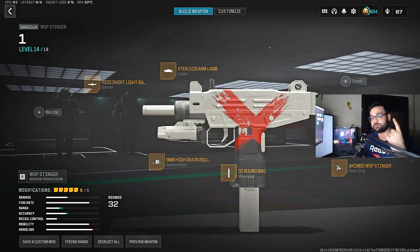I also have one more honorable mention, which is the WSP Stinger Akimbo Handgun. Technically it has a better time to kill than any other SMG, but that's only under the condition that you are very close to the enemy.